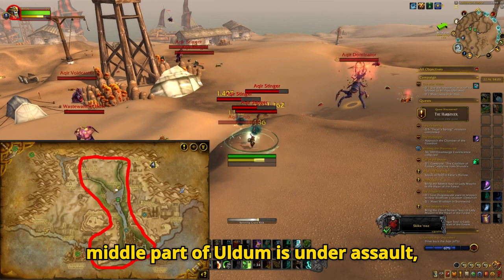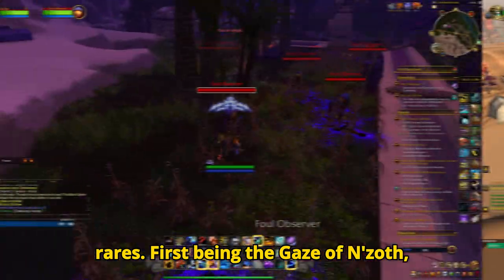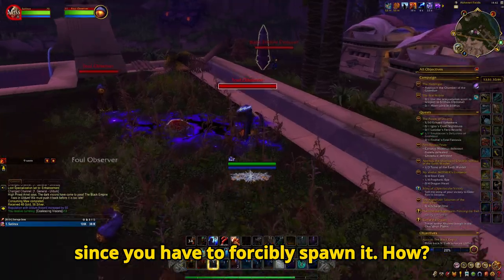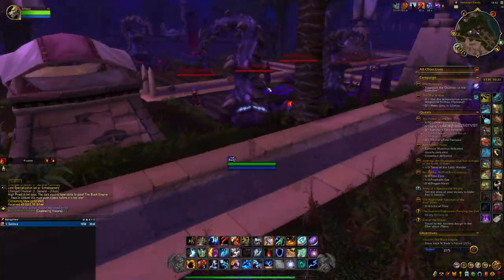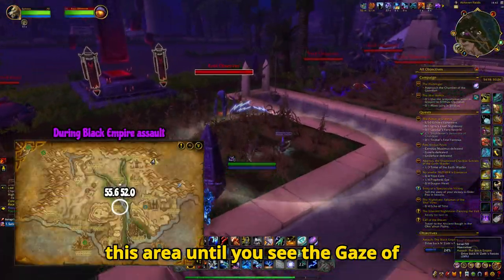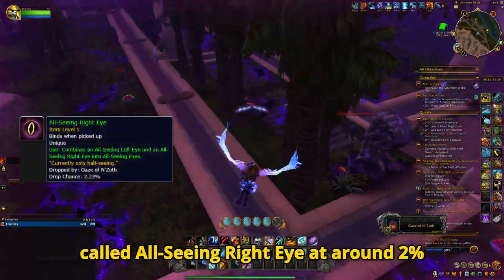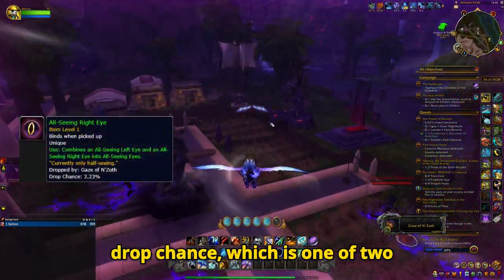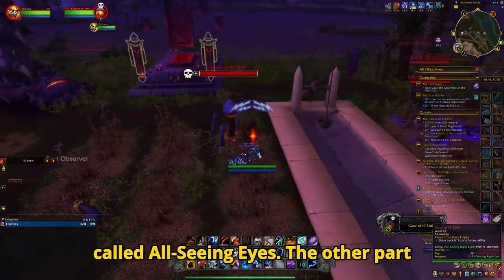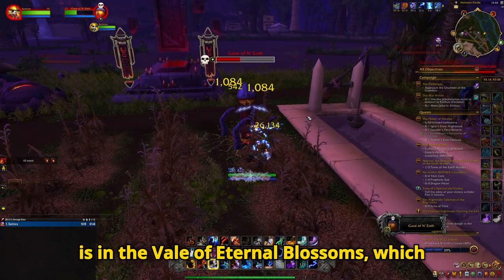When the middle part of Uldum is under assault, you might want to look out for three rares. First being the Gaze of N'Zoth, which will most likely not be spawned since you have to forcibly spawn it. You kill the Foul Observers in this area until you see the Gaze of N'Zoth spawn. This rare can drop an item called All Seeing Right Eye at around 2% drop chance, which is one of two items you need to combine to create a toy called All Seeing Eyes. The other part is in the Vale of Eternal Blossoms, which we will discuss later.